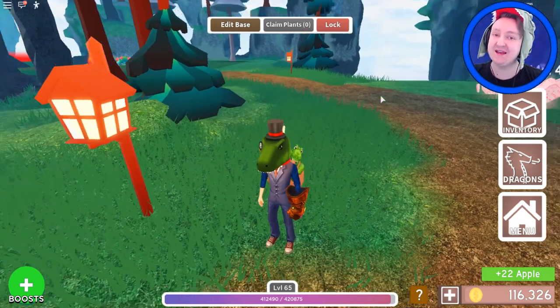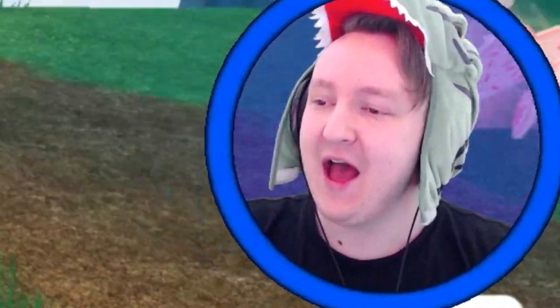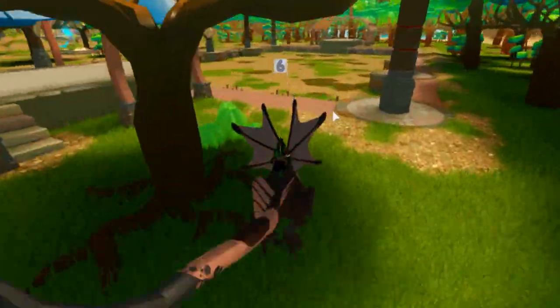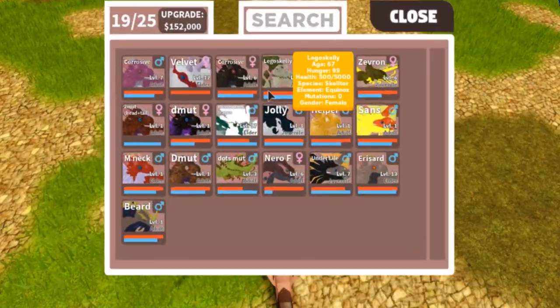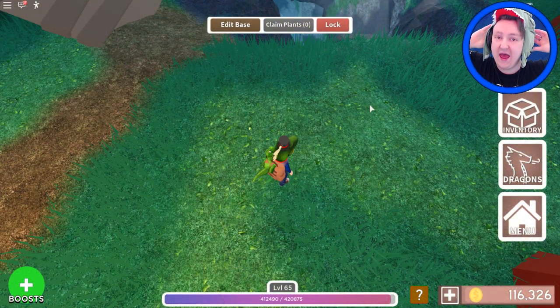So from the first egg that I hatched, I got a Neroxide. I don't have it anymore, but here are the colors that it had. Kind of boring, kind of cool colors, but I've been playing a lot since, and I've been actually hatching a lot more eggs.